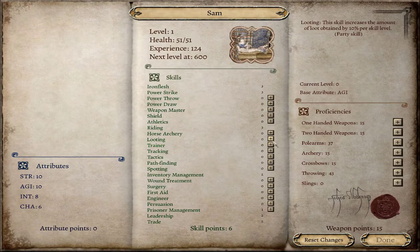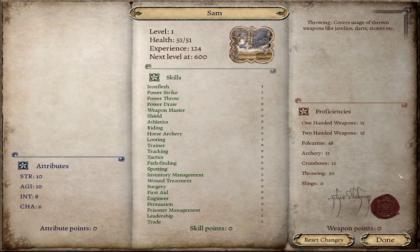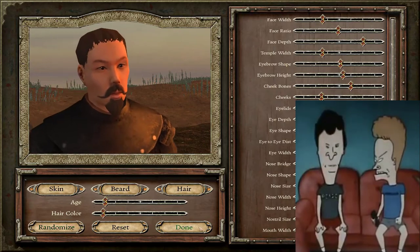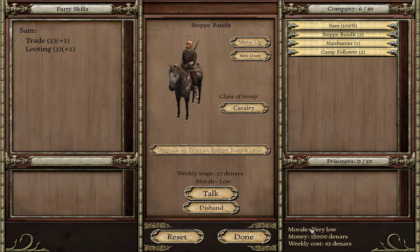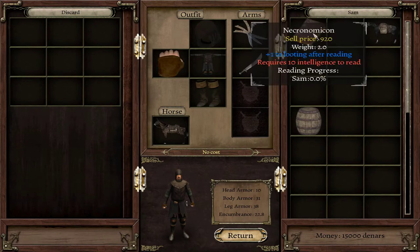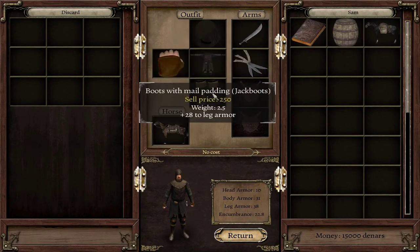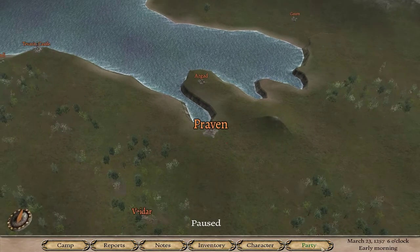Let's increase looting, maybe more prisoner management, and power throw - that looks cool. More polearm and throwing weapons. The reason I'm not using two-handed weapons is that two-handed weapons in this mod kind of suck. We start with five troops, a book which is cool, and a horse and mule which we will be using - a decent amount of money so we can start buying an enterprise.